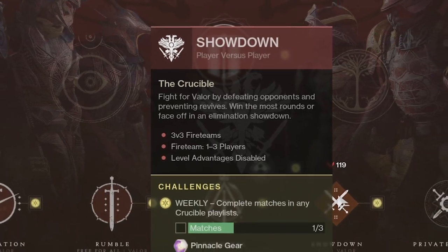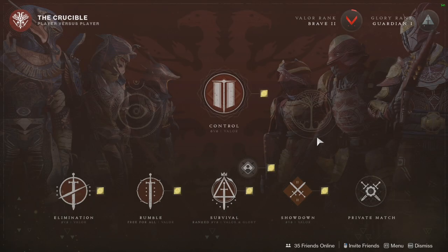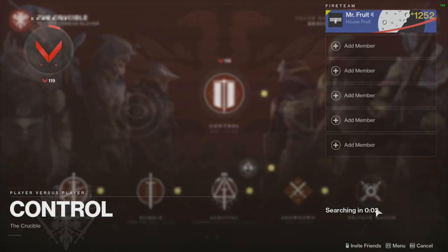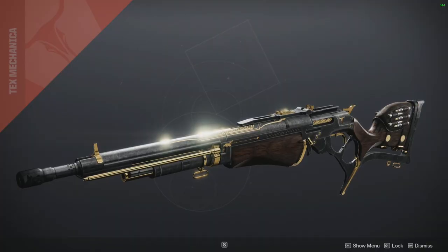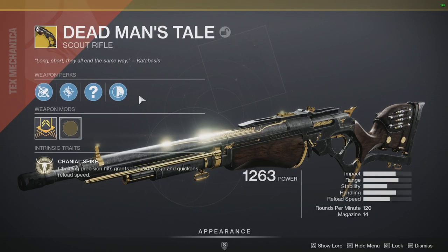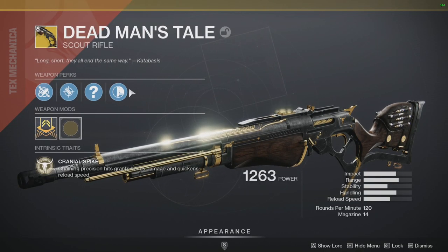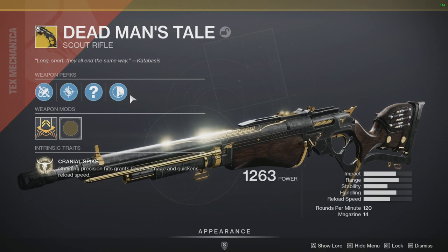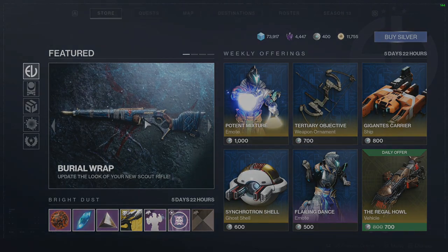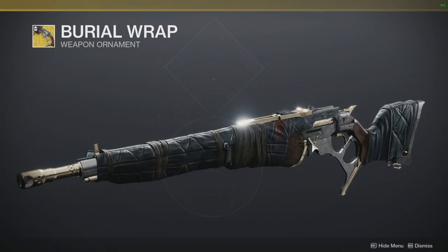I like rumble, but it's a scout rifle, and rumble means we're going to get some smaller maps — I ain't about that. So we boot up Control again. What I like — and also what I don't like — about this gun is how straightforward it is. Here's the trait, that's it. I wish there was a second perk that mixed it up a little, but then again, it's a lever action rifle.